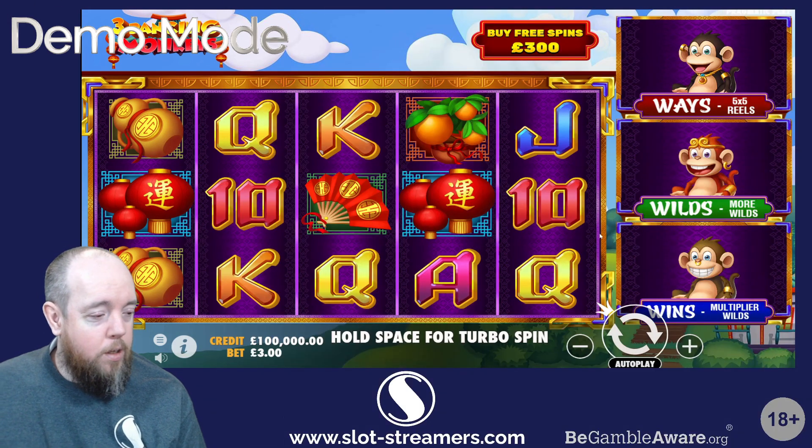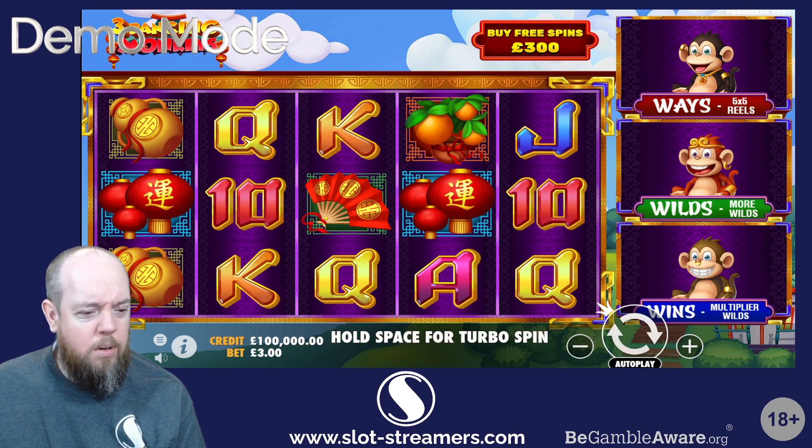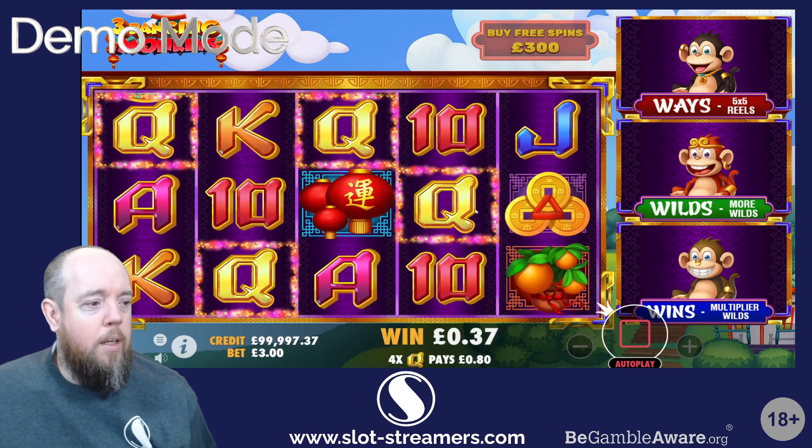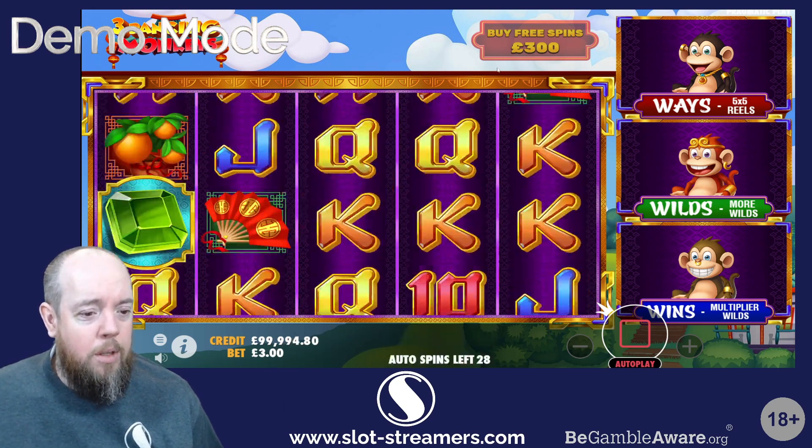Three Dancing Monkeys. First of all, I'm playing it on three pounds, just because it's the nearest full amount — it's going up into thirties. So we'll just give it 30 quick spins, see what we think, and then we'll buy the free spins and see what we think of the bonuses.